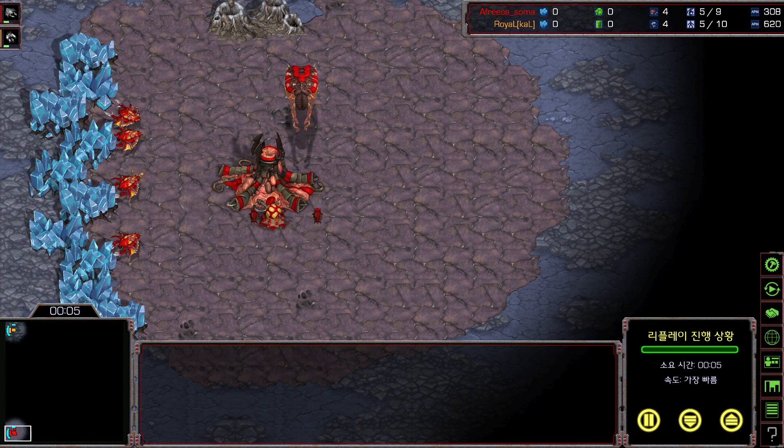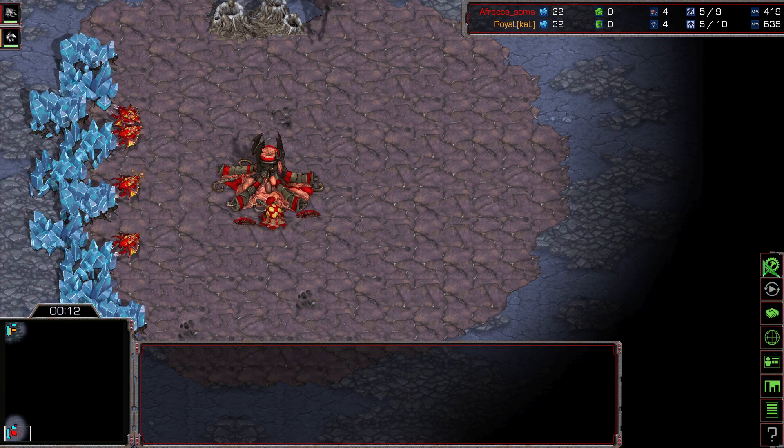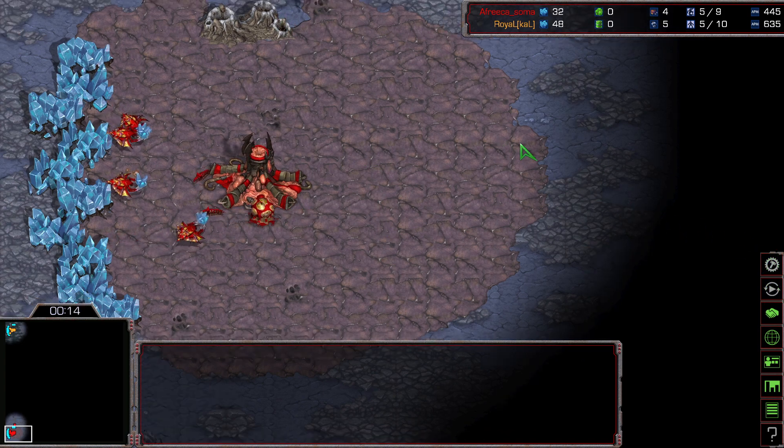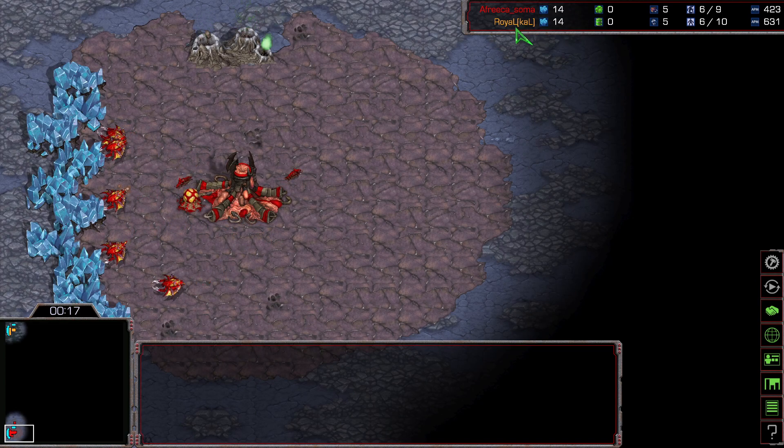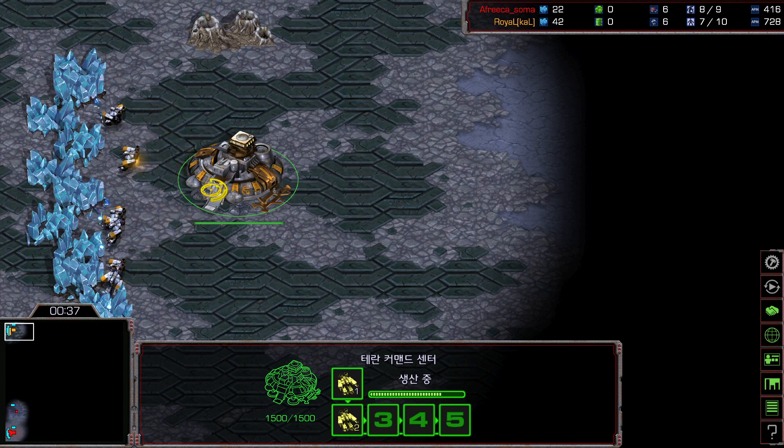Welcome back to another Starcast TV, I am Scan. Today we are going to cast a wonderful game between Soma vs Royal. Royal vs Soma — spawning location in the bottom left, the Red Zerg, this is Soma. He is also known as Fake JD. And spawning location in the top left, the Orange Terran — this is Royal.